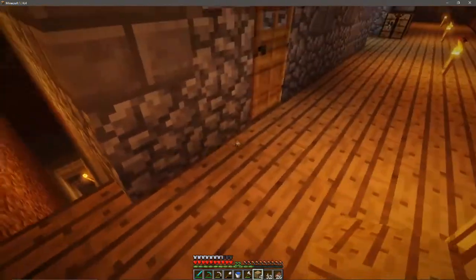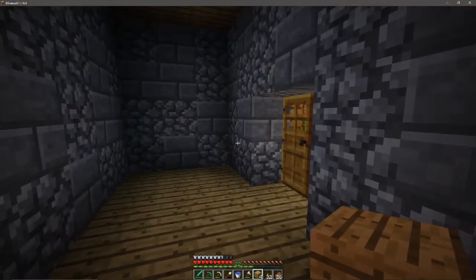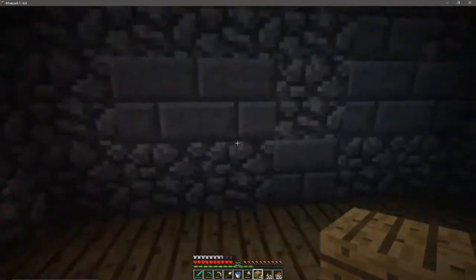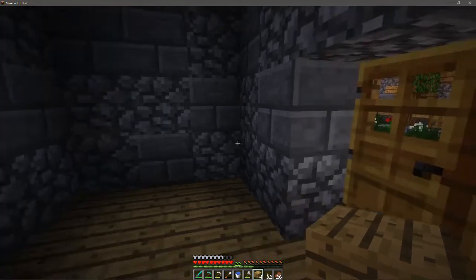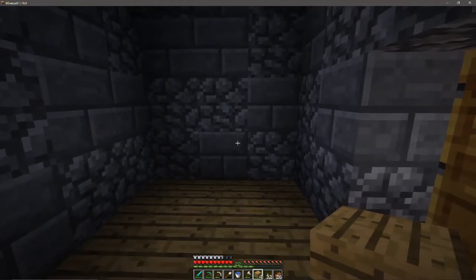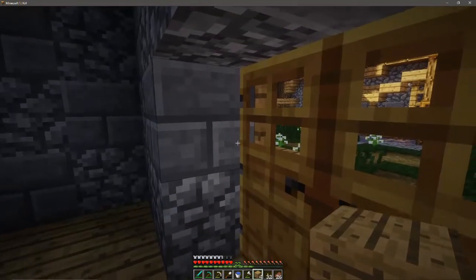Down here is just the stairs down to my mine. If I move the chest room underground, I'll probably move that as well — I'm not sure, depends on if I go with the safe idea, we'll have to see. So yeah, that leads down to the mine. And here is an empty room. This room won't stay empty for very long — it is going to be my brewing room. There's going to be counters and stuff around here, and brewing stands on them, just to fill it up a bit because it's really empty right now.